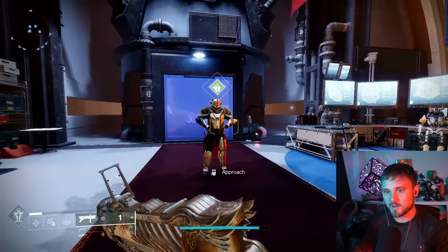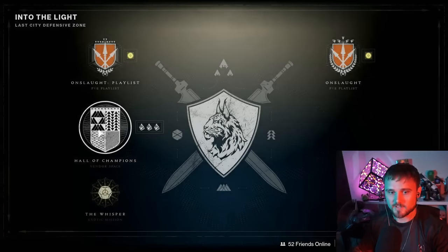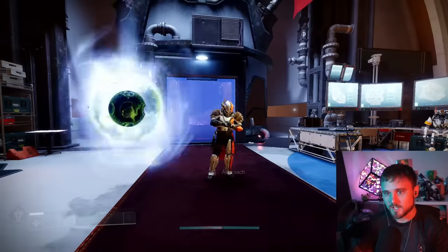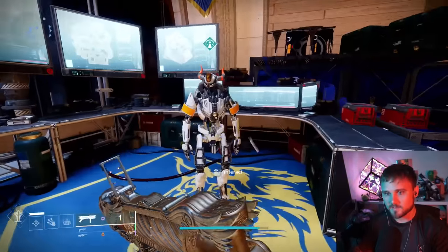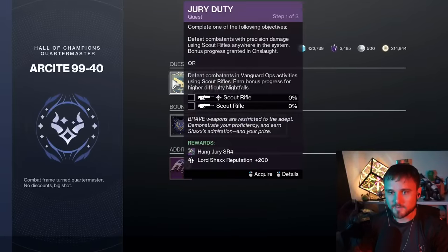Then you need to go to the Hall of Champions. Once you've gone into the Into the Light section and loaded into the Hall of Champions, walk up to Lord Shaxx here. Head over to the right and you'll have your bounty that you need to do — you've got all the different bounty options.